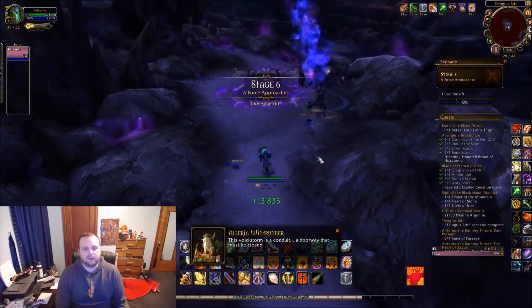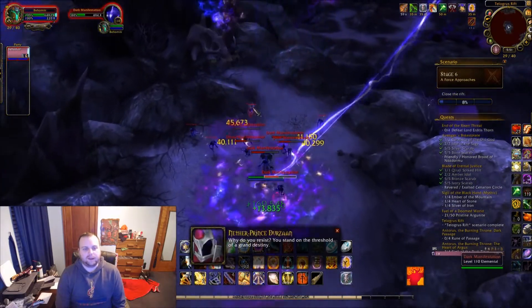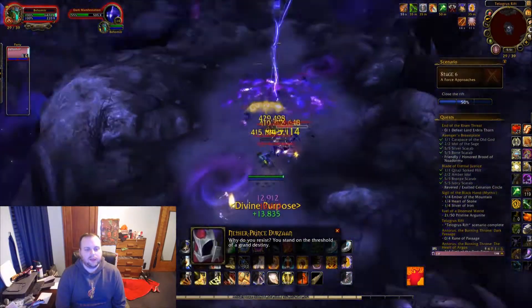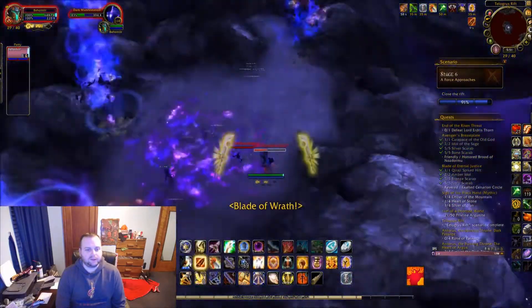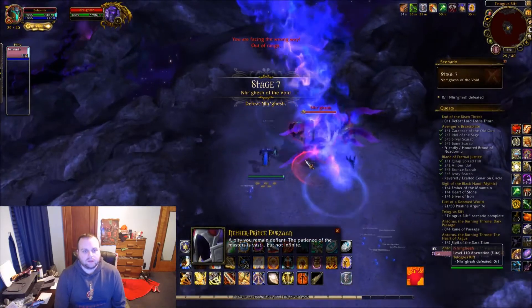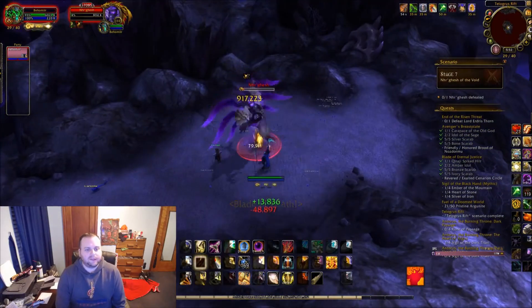Each stage you basically just kill a bunch of little things until you get to 100% again - it doesn't take long. If you don't have as much gear maybe you don't want to pull everything, but they didn't seem to do much damage. You might just be doing this to unlock the Void Elf, or you might even be a Horde character who doesn't normally play Alliance. Stage seven is not the last boss - you just have to kill this one and it's easy.